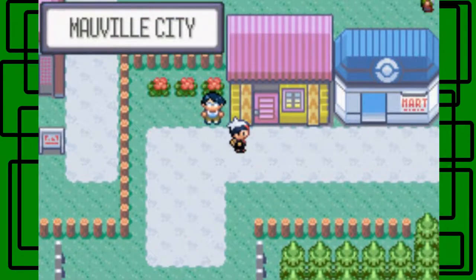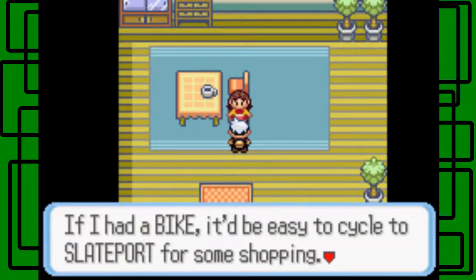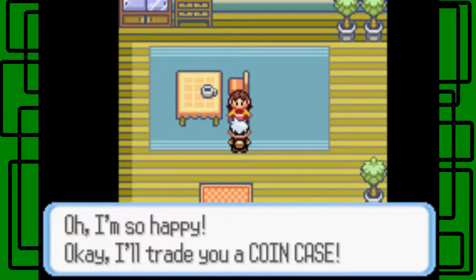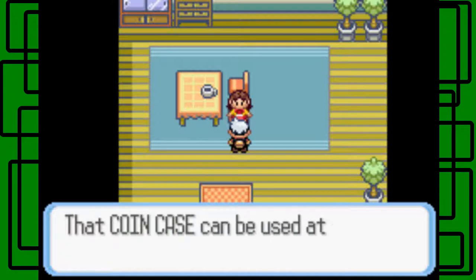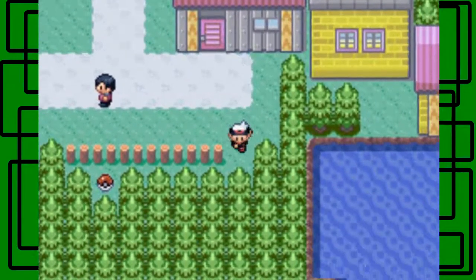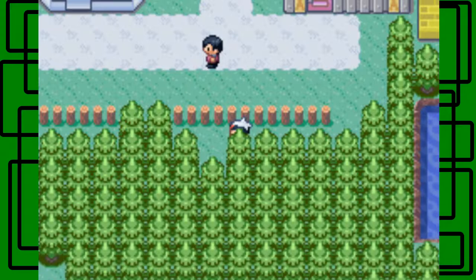Here we are in Mauville City. We've got to go in here first. Remember when I said to buy one Harbor Mail? It's for this reason — you trade it to this woman for a Coin Case. 'Oh, you have Harbor Mail? Would you trade it for my Coin Case? Yes!' 'Take your Coin Case.' That Coin Case is going to be used at the Game Corner. There's a Game Corner here — I've never really gone in during my previous playthroughs, but now I might consider it.